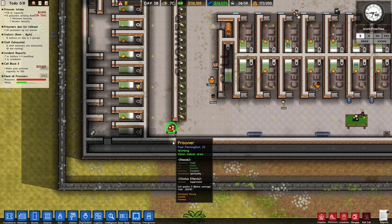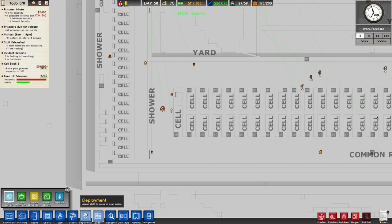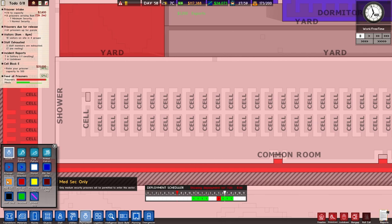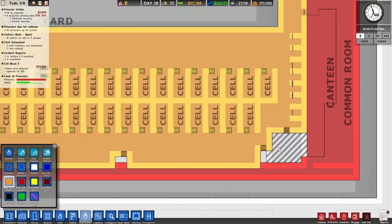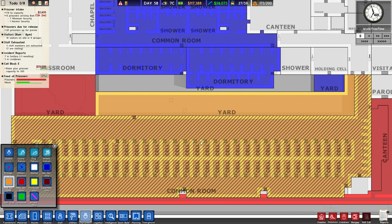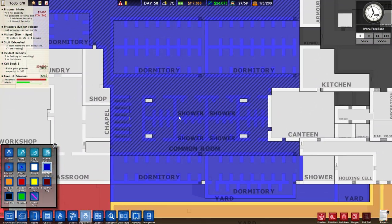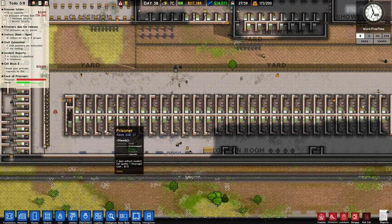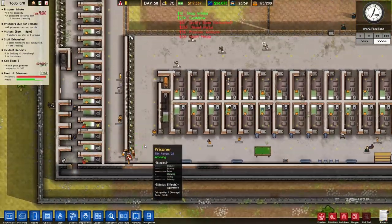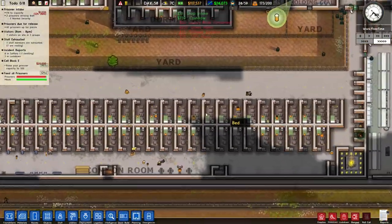He's max security — why is he going into the medium security area? Why is he even allowed in there? Because it's not marked correctly. This entire area is medium security only, so he shouldn't be allowed in it — that explains why we had some weirdness going on there.